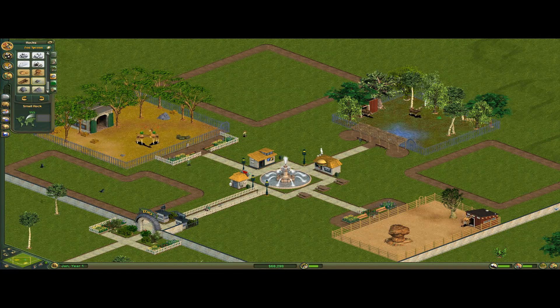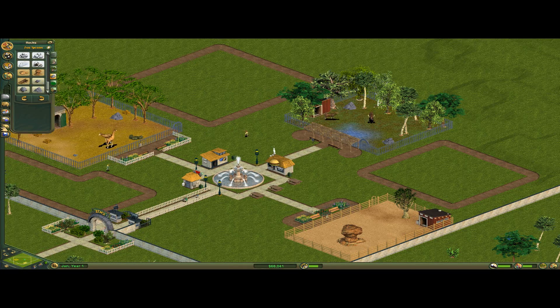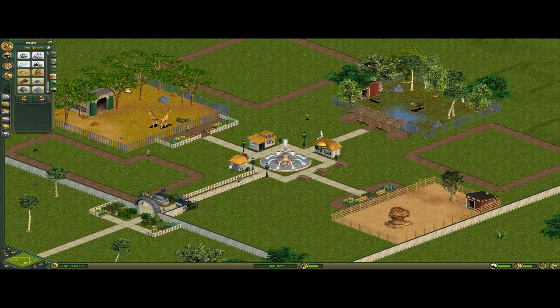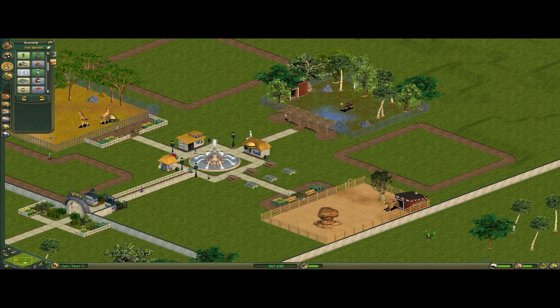If you don't put rocks in there, they won't have maximum happiness. And if you have things like Arctic Wolves, which are very particular with how they want things, you're gonna end up failing — you're gonna end up in big trouble immediately. So let's not fail the challenge by immediately removing the benches that are already there. Let's just expand the ones we have.